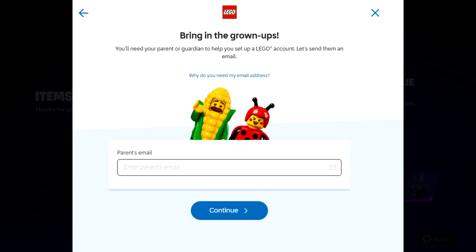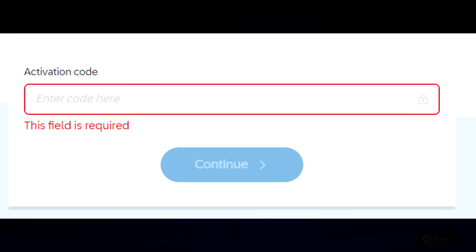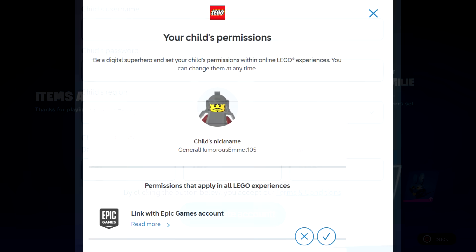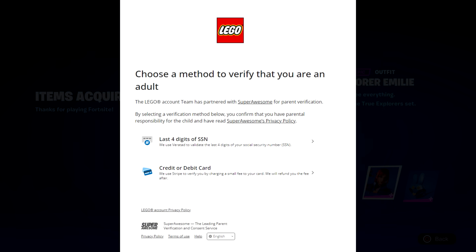Then it says 'Bring in the grown-up' — you have to enter a parent's email, which sends you an activation code that you put in to proceed. Then it lets you create your child's account: username, password, and date of birth. It asks you to confirm permissions including linking with Epic Games — click the check mark. The very last stage is where you either have to put in your parent's credit card number or social security number, which is why I said you may not want to do that.